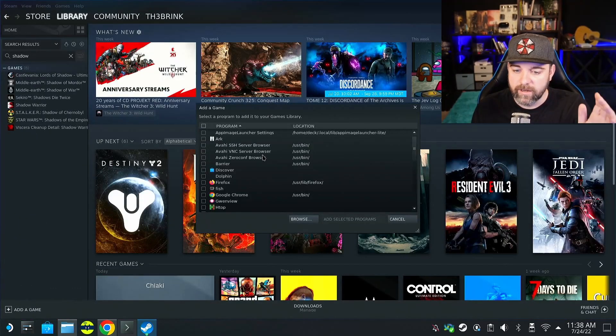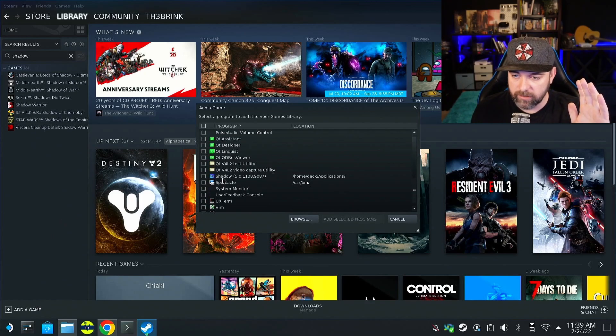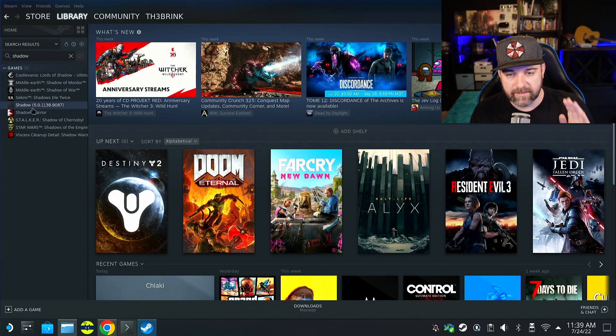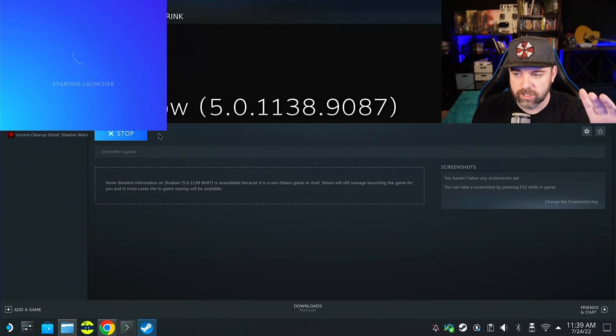Go to the Steam client and do 'Add a Non-Steam Game'. Scroll around until you find it — you can find it at home/deck/applications. Shadow is right there with the version number. Select it, hit 'Add Selected'. Then if you type Shadow into the library search, you can see it's there. If you've followed all my steps properly, it should just launch.